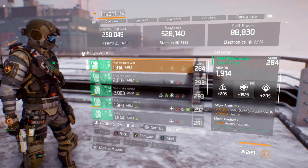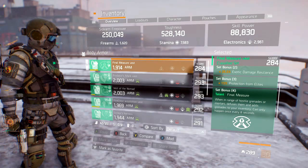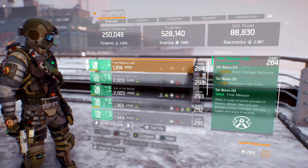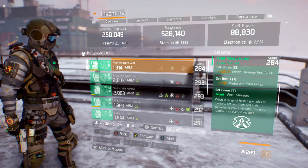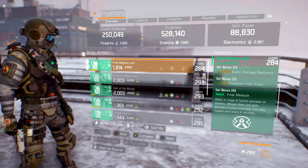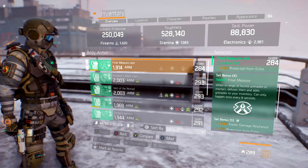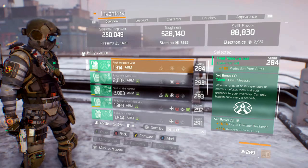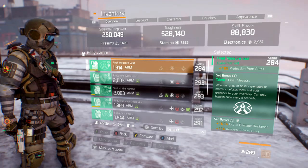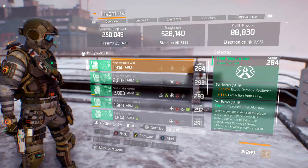Let's get into the six-piece Final Measure set bonuses. Set bonus 2 gives exotic damage resilience — key when fighting the pred, grenade spammers, and NPCs. Set bonus 3 gives 15% protection from elites — again a PvE-based bonus. Set bonus 4 talent: Final Measure — when in range of hostile grenades or mortars, defuses them and adds grenades to your inventory. Can only happen once every eight seconds, so basically every eight seconds you take their grenade.